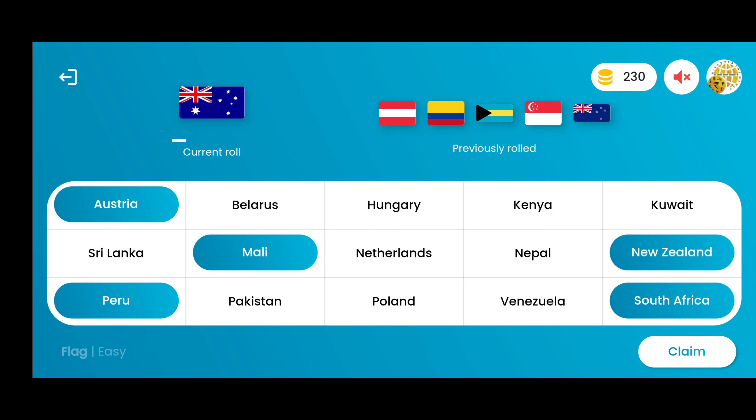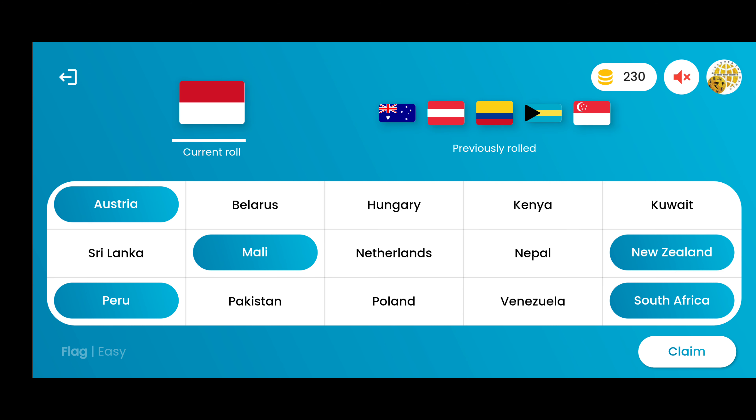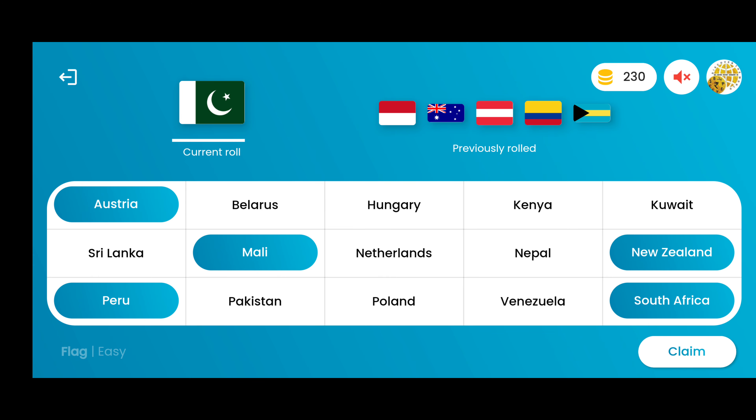Now we have completed five and we can claim our Early Five — you will see that it automatically highlights. This game is beneficial for classroom learning and learning at home. If you have any questions, please contact us at info@numismaticsacademy.com. Please watch our other videos on how to create personal groups, how to practice by quiz modules, and download WorldOLA from the Play Store now.